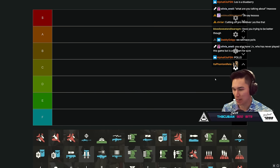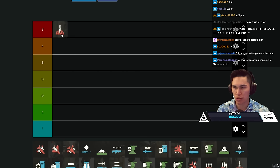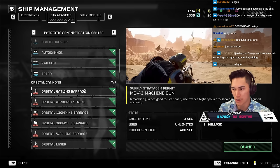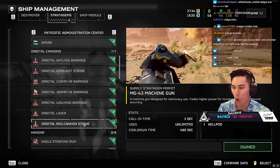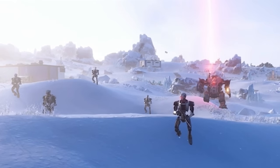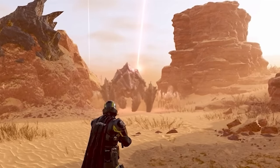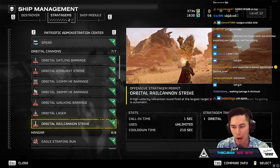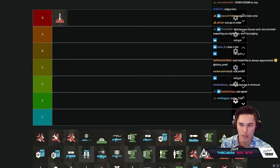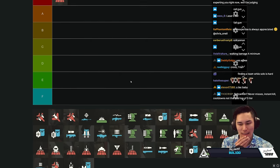We're starting with S tier. Orbital Rail Cannon Strike - S tier. We'll briefly look at each one so y'all can see them. Orbital Rail Cannon Strike is clearly S tier to me.